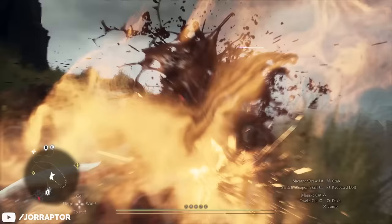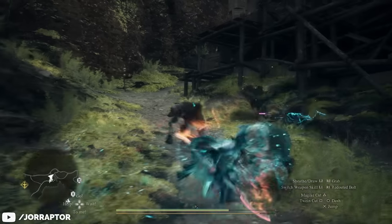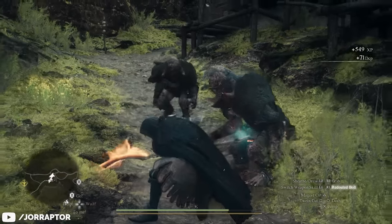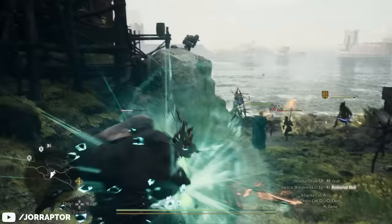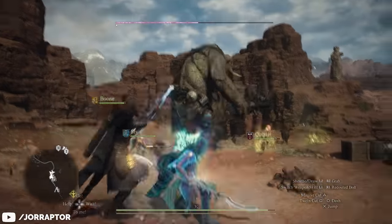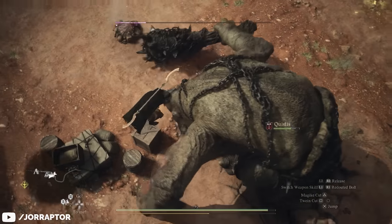This is often enough to kill regular enemies outright, and since it costs no stamina you can immediately charge up the next bolt to blink to and insta-kill a new target. The bolt-blink combo is also useful against bosses, as you often blink up into the air, making climbing a tall creature to hit its weak spot much easier.